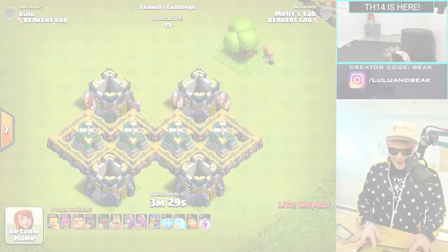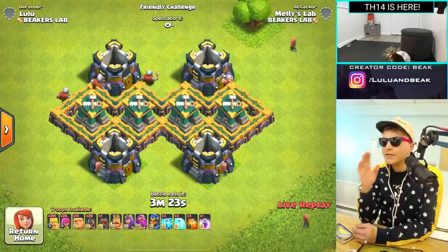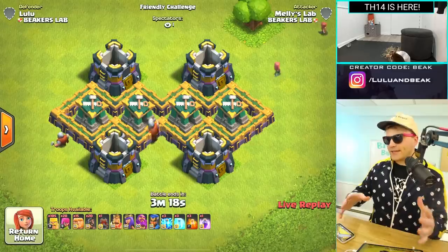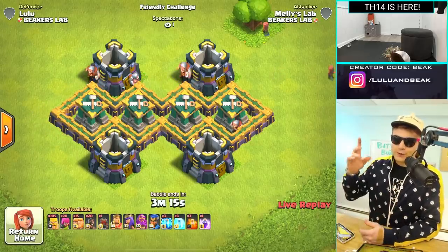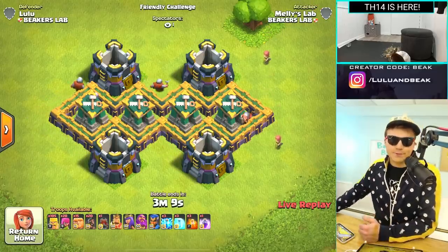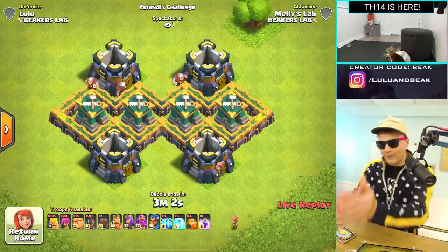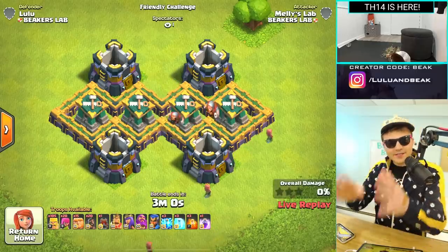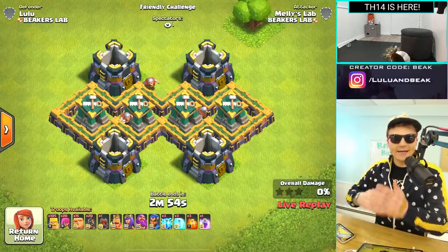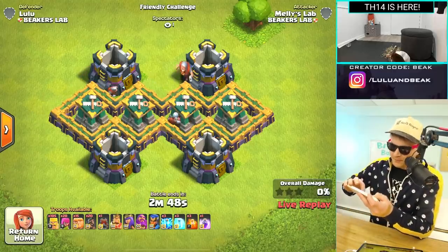It looks so sick with all four of them — I'm never going to get used to this. I brought a couple spells this time, because from what I read you can affect these just like troops attacking you back. You can use lightning, poison, freeze — these guys will behave the same way as Clan Castle troops. I even heard that if you zap the builder, he'll reset and stop what he's doing, similar to how zapping an Inferno changes its target.